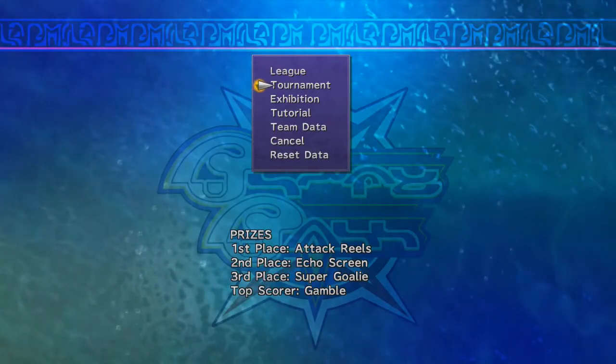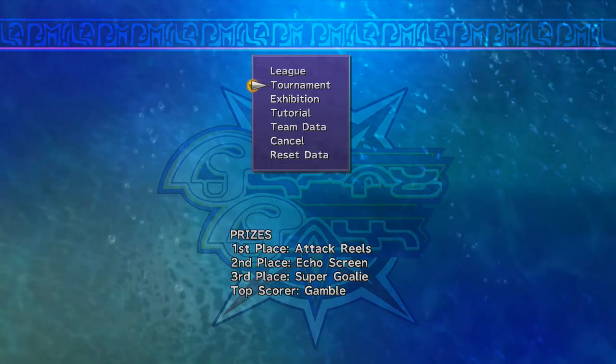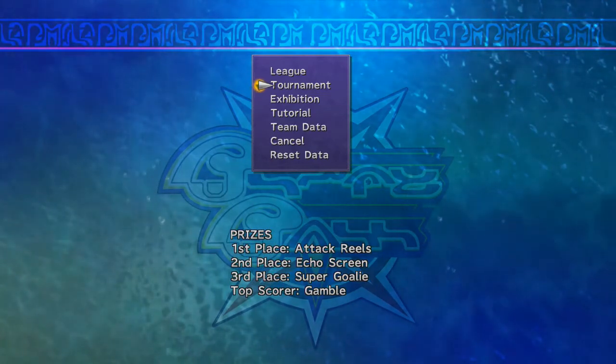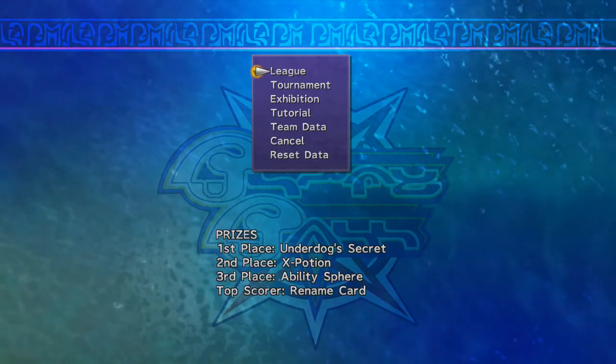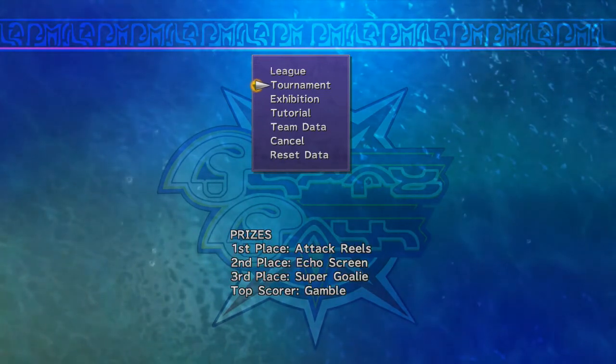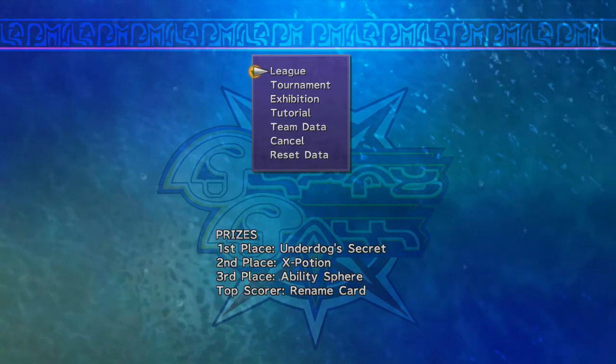Alright, that worked. So if you're struggling and you just want to do the reels — if you want to get all the reels and the Juve Decidule as quickly as possible — literally just press cancel. Basically play Blitzball, come into this menu, and exit as many times as it takes. It took me three tries and that will reset everything.